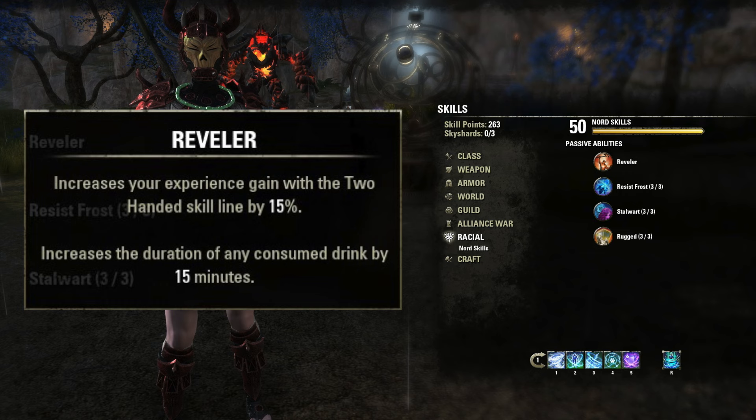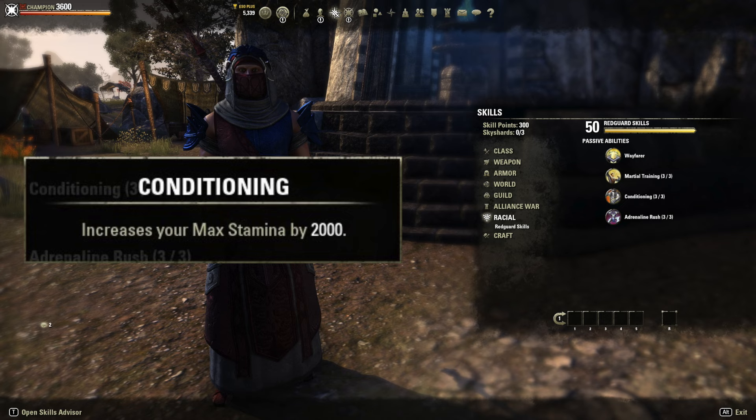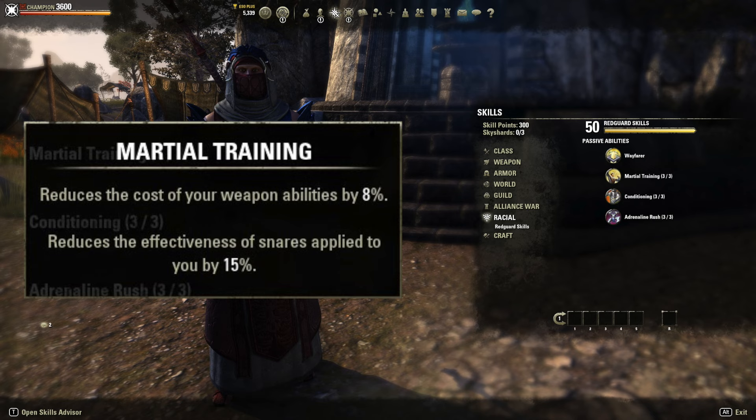For most tanks, going Redguard is probably the best idea. Redguards can recover stamina while holding block — their Adrenaline Rush passive, whenever you deal damage, restores 1,000 stamina, and this effect can occur once every five seconds. That's pretty huge because we're always going to keep down our Wall of Elements to keep our Crusher enchantment procced. That means we're getting the equivalent of 200 stamina back per second, or 400 stamina recovery, since recovery ticks once every two seconds. That's crazy, and so for most tanks, as long as you find another way to reach resistance cap, Redguard is probably the best way to go.